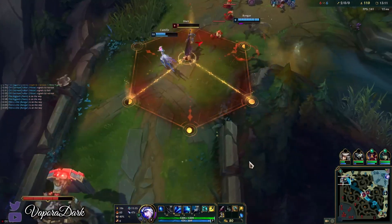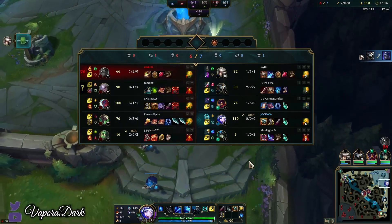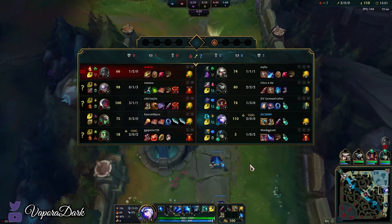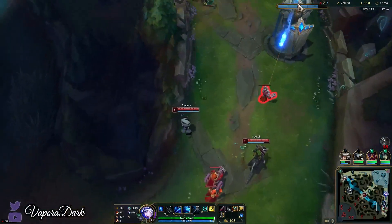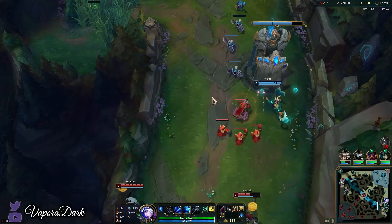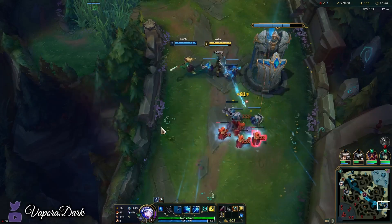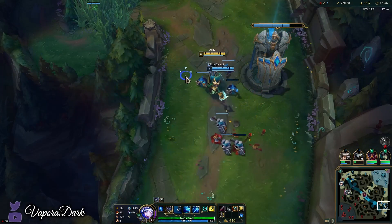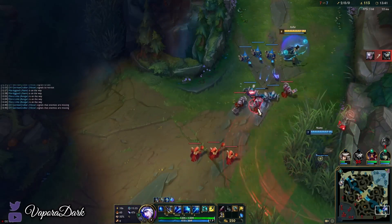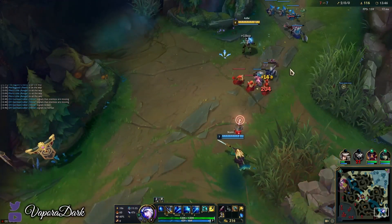We're actually a little bit countered by the AP Twitch here, because AP Twitch is really good into immobile ADCs — ADCs that don't have dashes. For that reason it might have been smart to go Galeforce this game. When he places his W it has a crazy AP scaling on the slow itself, so you basically can't move. As he gets stronger throughout the game it's going to be ridiculously hard to deal with Twitch if he doesn't stay super far behind.